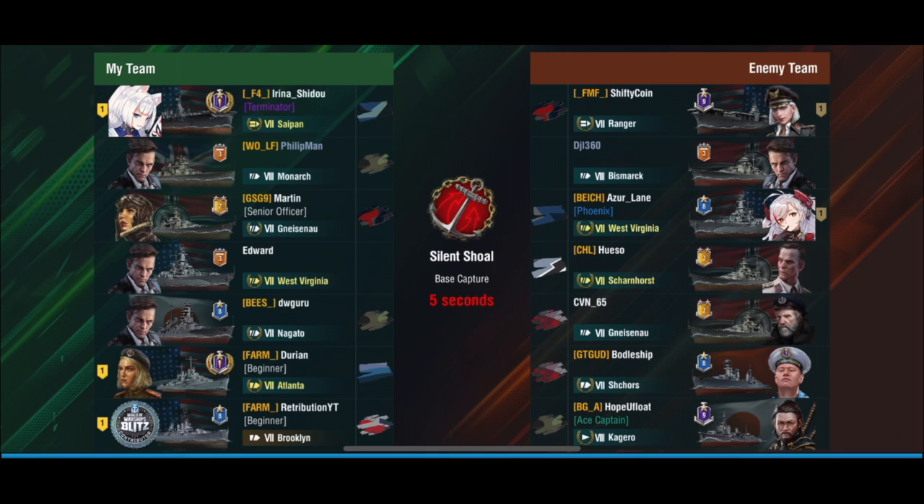Just using the free boosters I get from opening chests. I'm teamed up with Duran, who is in a farm also — he's in the tier 7 premium Atlanta, which is a US cruiser — and Founders 4 in the Saipan. On the enemy team they have two premiums: the West Virginia and the Scharnhorst, plus a destroyer, while we don't have a destroyer. Their carrier is a Ranger.